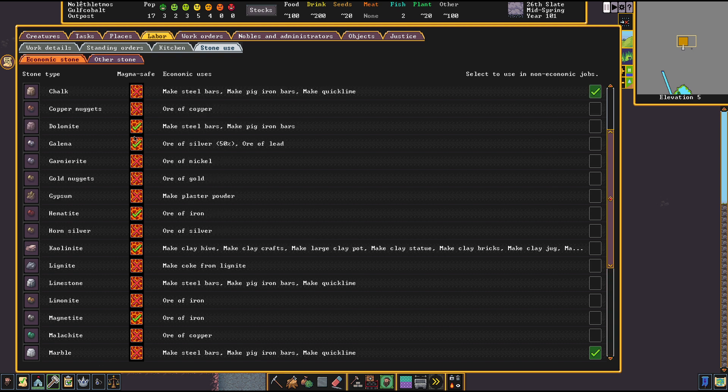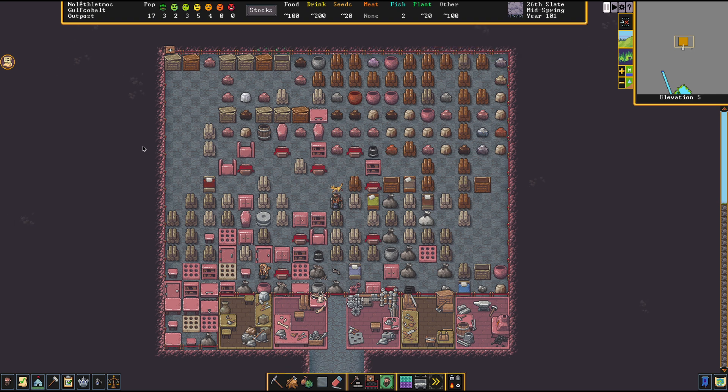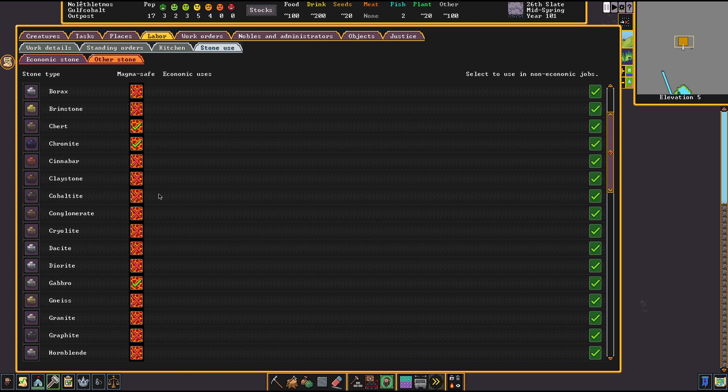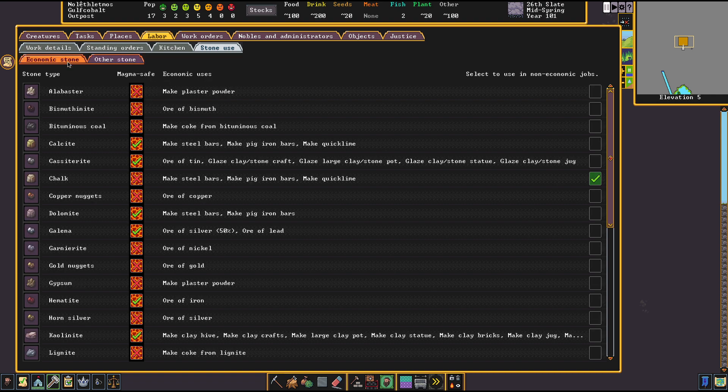Stones come either as magma safe or not — it's quite simple, but also not. You really should try to get yourself one type of magma safe stone in your fortress to work with later when you dive deeper into the magma layers. But magma safe stone is not equal to magma safe stone. For example, petrified wood is magma safe and so is pitchblende. The difference? Petrified wood weighs roughly only a seventh of pitchblende, which means it's going to be carried much, much faster. Keep an eye on the density of your materials when choosing your magma safe stone, and I'd recommend selecting one type that's quite available without destroying all of it.